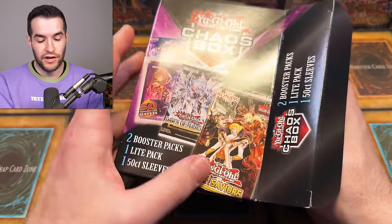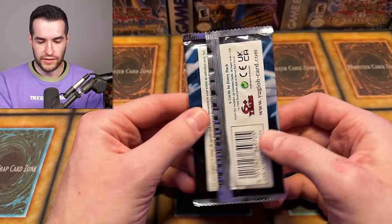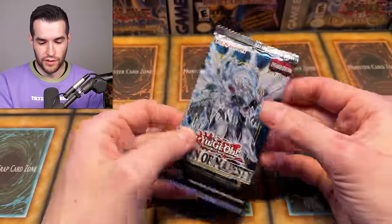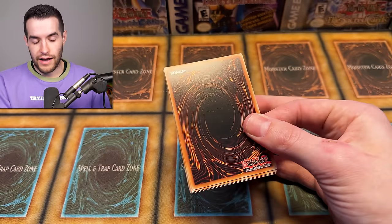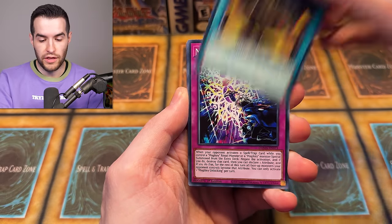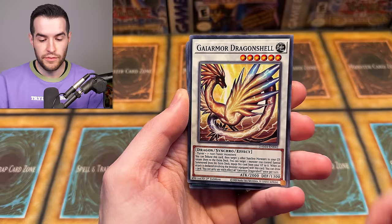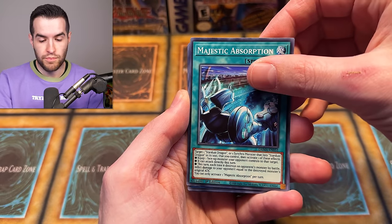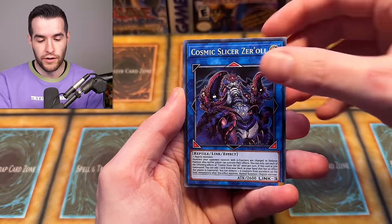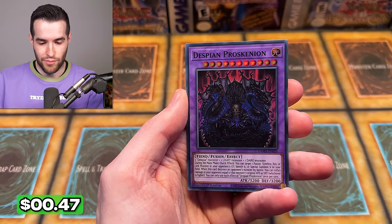Last pack — how about Dark Saviors? Maybe. Oh, it's Dawn of Majesty. So we got two core sets. This feels like a Euro pack too — UK on it. I'm assuming that means United Kingdom, and I can tell from the cards — this is definitely Euro. I'd take a Starlight Stardust, I would not be mad. We have Tri-Mid Loading, Magic Unlocking, Rux and Special, Chronomaly, Esperanza Glyph, Jar of Generosity, Gaia Armor, Dragon Shell, Majestic Absorption. We have Cosmic Slicer, Despia, and the Despian Proskineon. Do these mystery boxes suck or are they good?